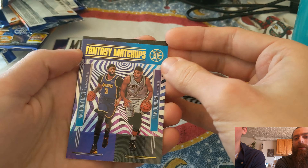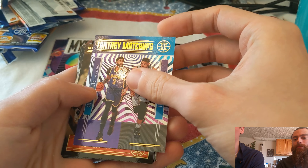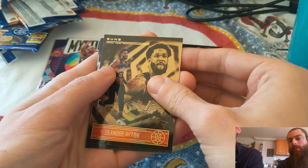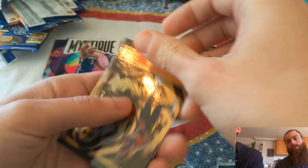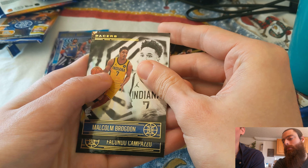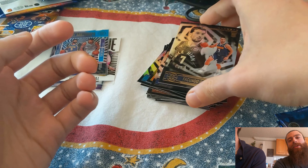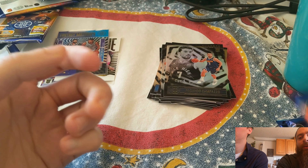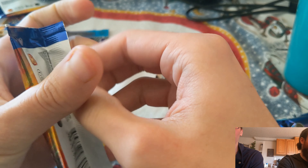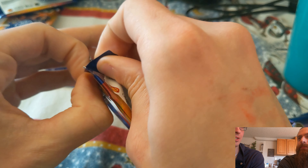Pack four: Lou Dort, Al Horford, and another Fantasy Matchups card — Duncan versus someone. That's nicer than Beal versus T-Mac, two legendary power forwards. Followed by maybe a future legend, DeAndre Ayton. Brogdon and then last but not least, Composito.